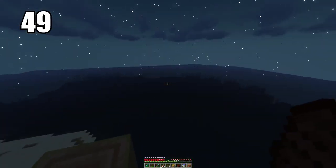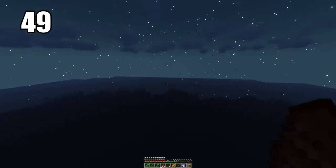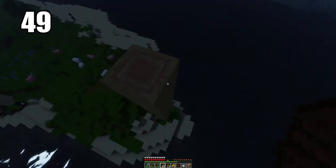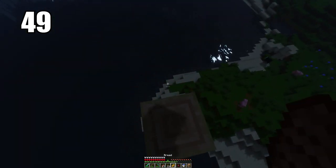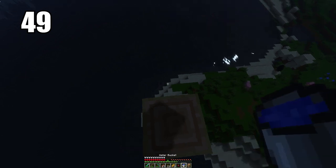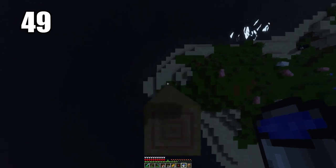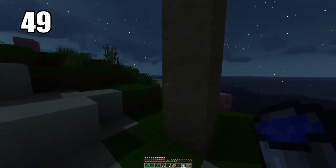Tip number 49 is a nice little trick that will save your life when using a water bucket. I recommend you carry a water bucket — we'll talk about all the useful things you can do with it later. But one thing you can do if you're falling from a high place is save yourself by placing water at the right moment before you hit the ground. Spam your jump button and your place button as you're falling, and just before you hit that last block, the water should save you and you'll take no damage at all.